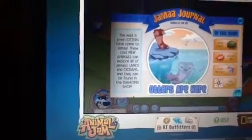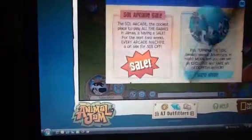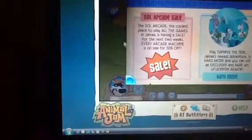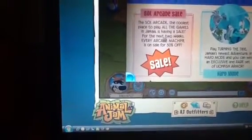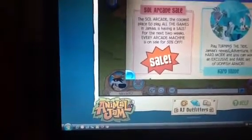They can be found in the diamond shop now. There is also the otter exhibit — you can find that in the museum. The Solar Arcade is the coolest place to play games in Jamaa, and it's having a sale for the next two weeks: every arcade machine is 50% off!